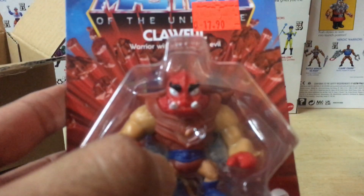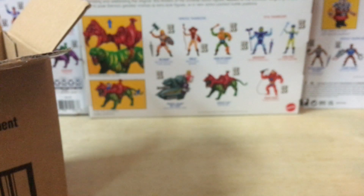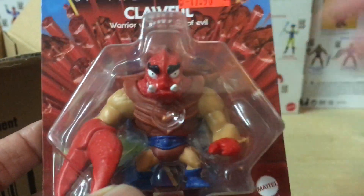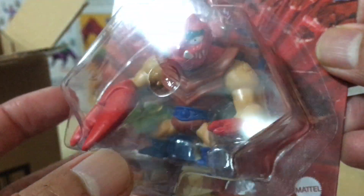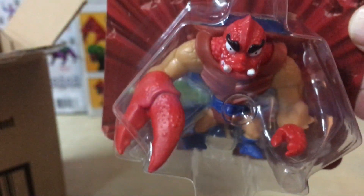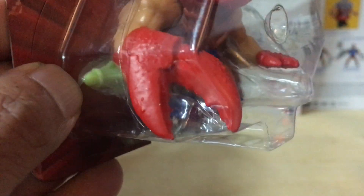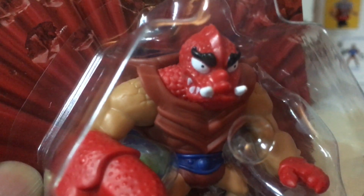It's none other than Clawful. This figure is just awesome — so freaking cool. Look at the size of this guy. We've not gotten a Clawful figure in the Origins line so far. In the vintage series he was pretty much the same size as the rest of the figures because they all shared basically the same body. But seeing him in this form, you realize that Clawful is supposed to be a pretty big guy — even as a miniature figure he's huge, with that massive claw on him. This is a fantastic rendition of Clawful, better than anything we've seen in the mainstream line so far. Definitely for a miniature series, this guy is a total standout and the best figure in the line for me.